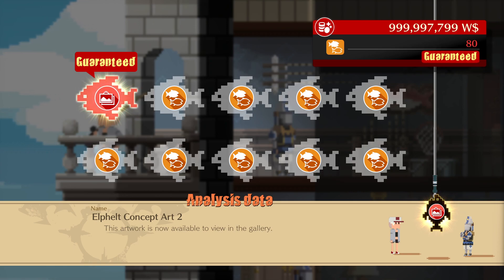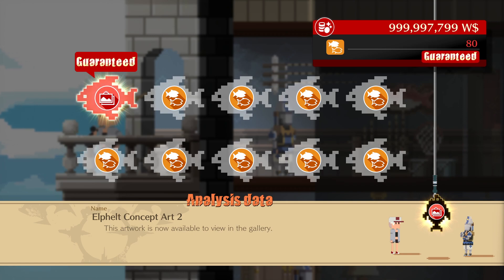That is how you edit your values in Cheat Engine to have infinite money in Guilty Gear Strive. This does not work by giving you a saved path or table, because Guilty Gear Strive changes the path every time. So you have to do this every time you want to edit your money. I recommend putting the max number, which is 999,999,999 world dollars. I hope you find this tutorial helpful.